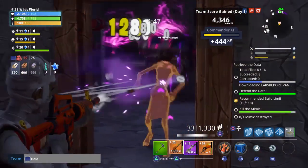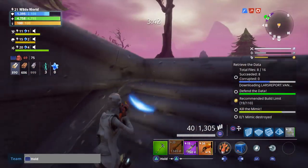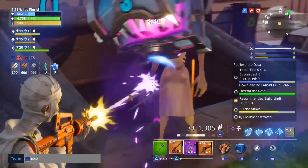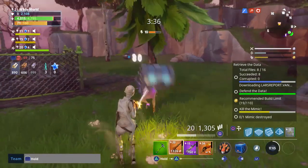So when you find one you can obviously search it, the zombie will pop out and start running at you. All you want to do is kill this zombie and that will give you the kill for the treacherous treasure quest.